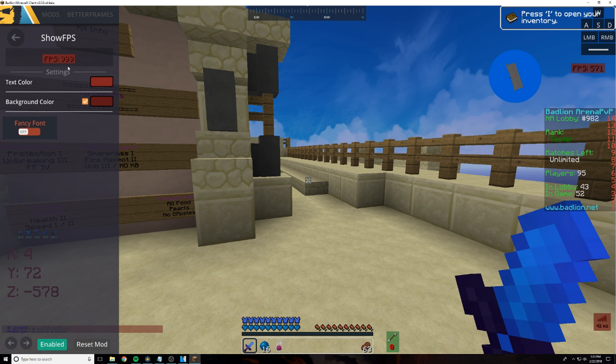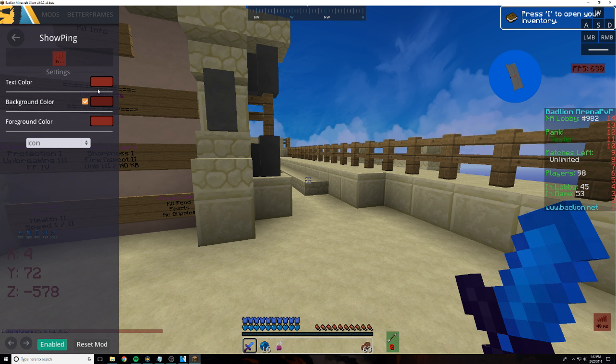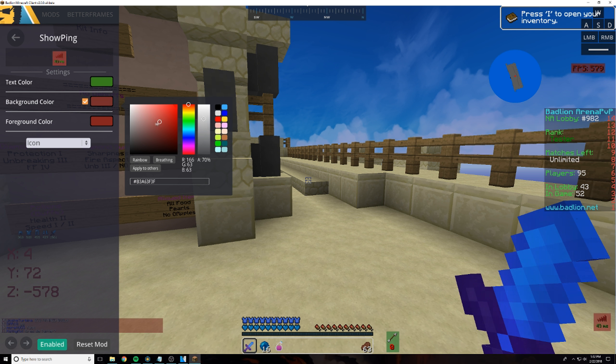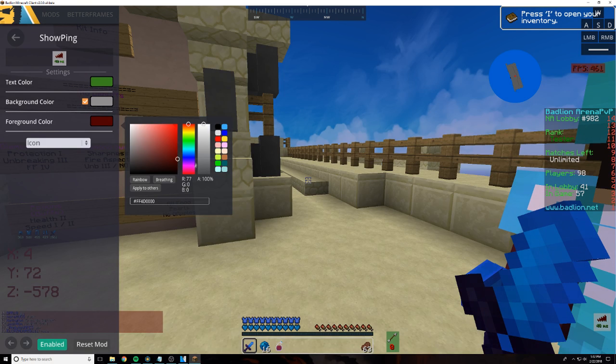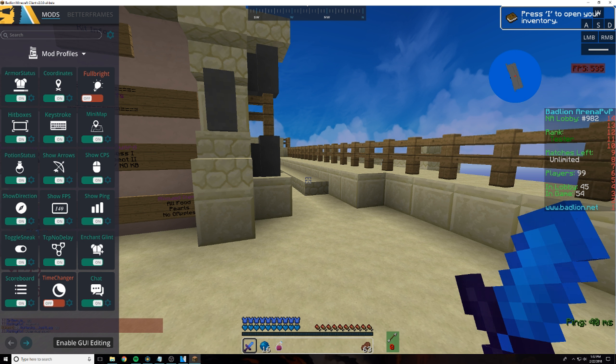There's also show FPS, which as you can see up here, I'm getting very boosted FPS because of Better Frames. Show ping lets you change the text color, background color, and foreground color to whatever you want — the foreground color is basically the color of the bars. Icon mode is different from text mode; text will actually physically display what your ping is. You can also uncheck background color if you don't want the background, as you can do with everything.